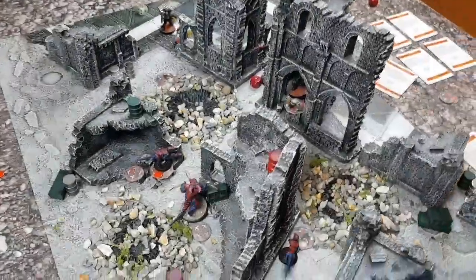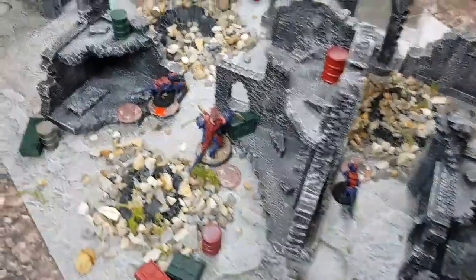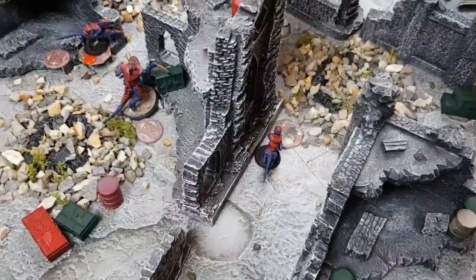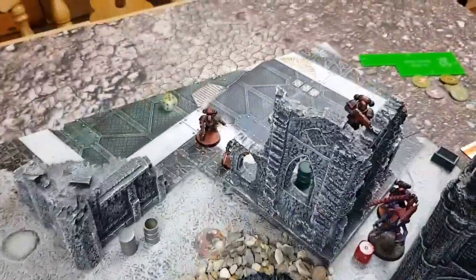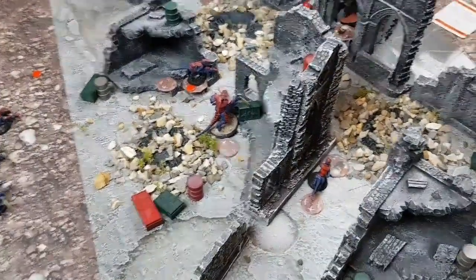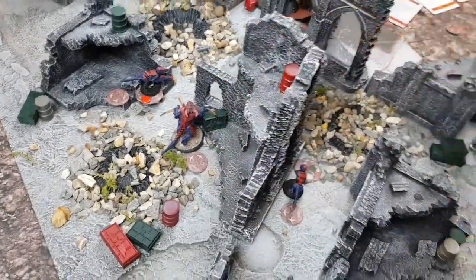Turn three. Not a lot of movement. These three all stayed still, those two readied. This Termagant may as well ready too since he can see the leader. Over on the Tyranid side, those three readied, the leader fell back from combat, those two stayed still. Shooting — readied models first. This Termagant is going to fire through the gap at the leader.